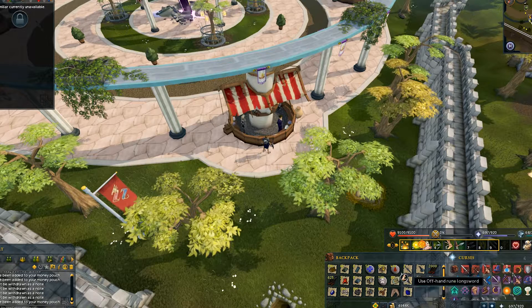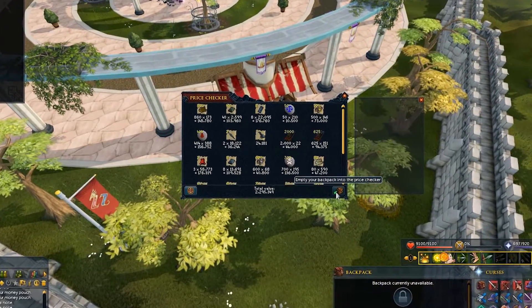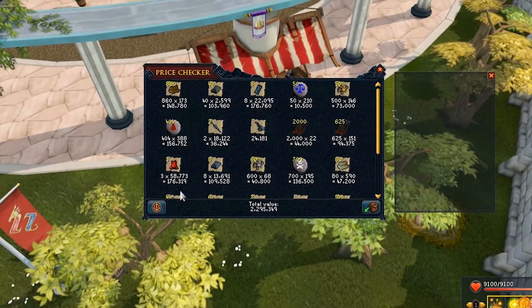Into the drops, we actually got very close to 2.3 million, which is surprising — I honestly didn't think we'd get much over 1.5 million. This is a fairly decent amount and works out to an average of 23k per kill, which is consistent money.